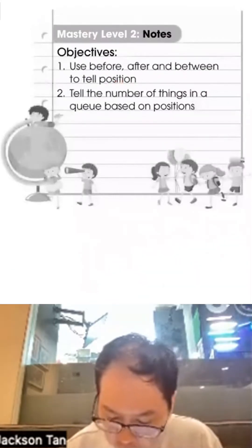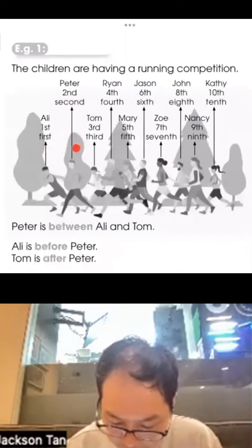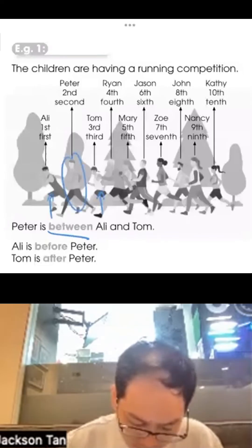This will use the concepts of before, after, and between. Here's the same diagram: Ali is the first, followed by Peter second. You need to learn a few more terms. So Peter is between Ali and Tom.